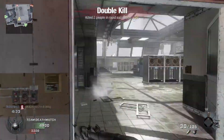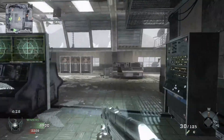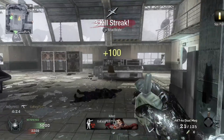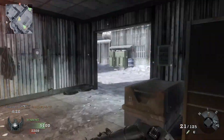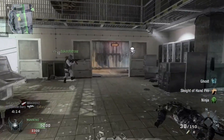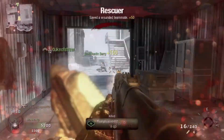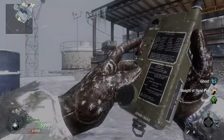Something else this original Black Ops game introduced was a crazy zombie storyline. They had insane maps in this game when it came to zombies and the easter eggs were fantastic as well if you guys ever had the opportunity to actually do them. Let me know down in the comments below if you guys would be interested in me dropping some Xbox Series X gameplay of this original zombies. It was definitely a huge part of this game and the zombies definitely helped escalate it to where it is today, along with all the characters that were introduced to us.